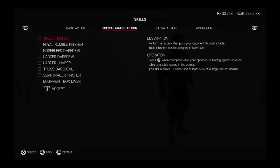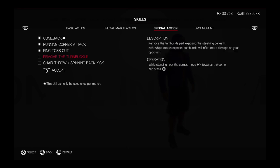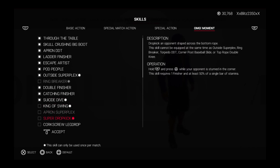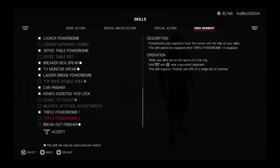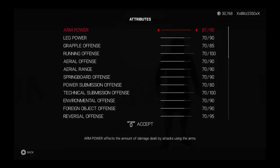Just put it like 100 overall if you want — depends on how good you want him to be. And then you can put your own entrance, your own moveset, your own everything. But that's the thing I would choose.